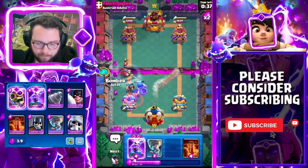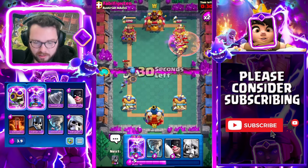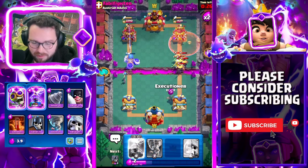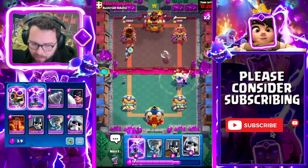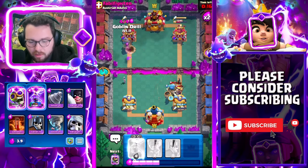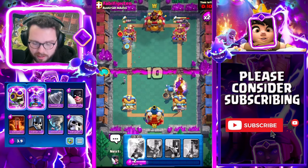Executioner putting in work. I'm going to pressure so he doesn't spam us. Maybe the evo barbs come out — perfect, evo barbs come out, so that's a no-hesitation poison. He goes in for the battle healer but look what we have — executioner. Good tornado. I see the vision — giant skeleton here. In order to go for that tornado he pretty much ignored everything, so we're going in for a drill to clean up the rest of the game.